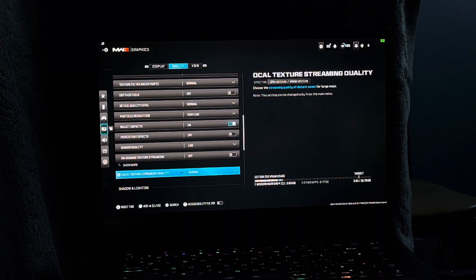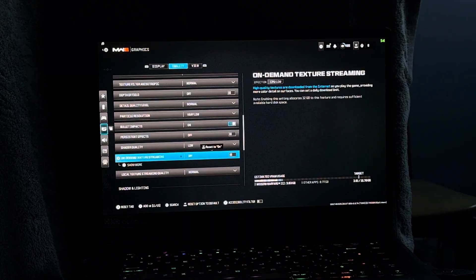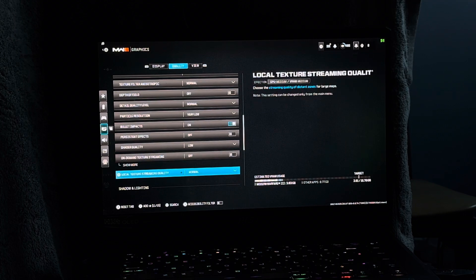Local texture streaming quality set to normal. On-demand texture streaming I set to off — I know what you're thinking: why is it off when streaming is on? The main reason is because in Nvidia Control Panel I have the shader cache set to 100 gigabytes. I've got a 1 TB SSD and a 2 TB SSD in my laptop, so 100 gigs is not much.